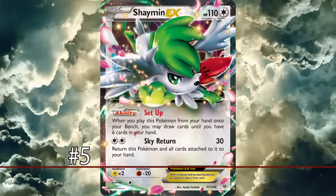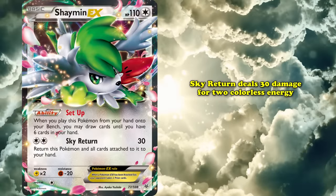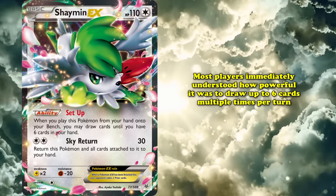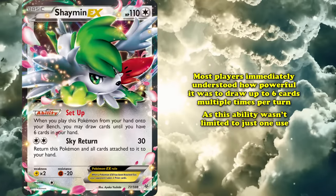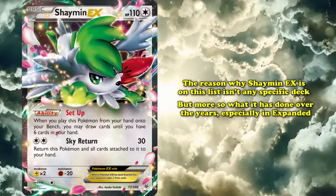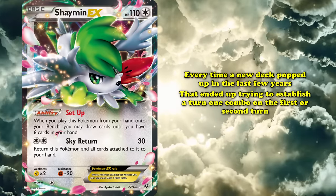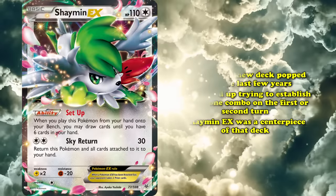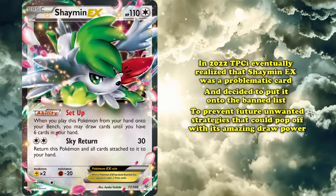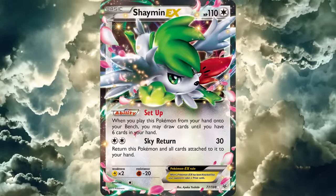At number 5, we have Shaymin EX from Black and White Roaring Skies. Its Setup ability lets you draw until you have 6 cards in your hand when Shaymin EX is put onto your bench, and this ability wasn't limited to just one use per turn. When this card was released, most players immediately understood how powerful it was to draw up to 6 cards multiple times per turn. Shaymin EX's place on this list isn't any specific deck, but what it's done over the years — every time a broken turn 1 combo emerged in the expanded format, Shaymin EX was the centerpiece. In 2022, TPCI put it on the ban list to prevent future unwanted strategies, and two of the upcoming cards on this list were also mostly enabled by Shaymin EX.